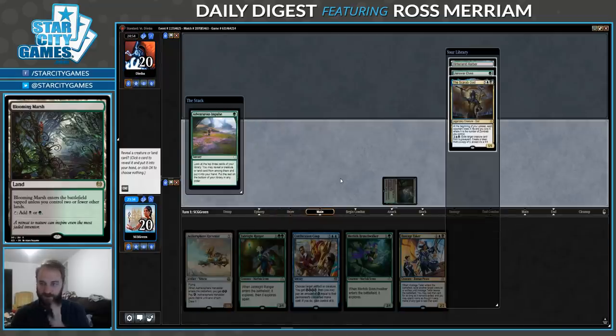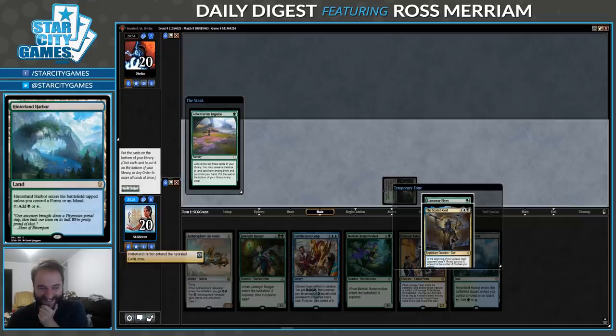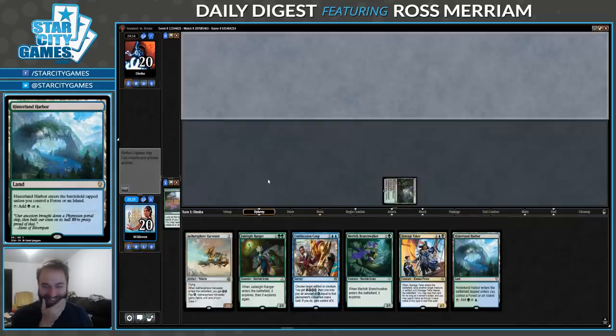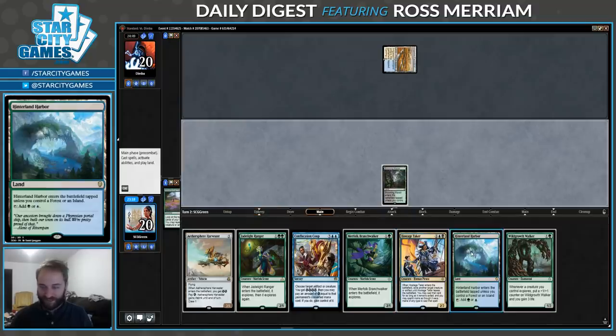Step one. We drew Hinterland Harbor. That was not the best land to draw. Suddenly I'm filled with regret. Our opponent's a blue-white deck, so we're not going to get punished too badly for stumbling here.